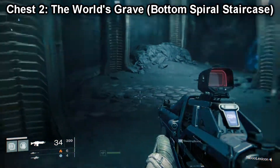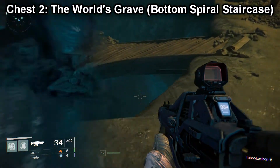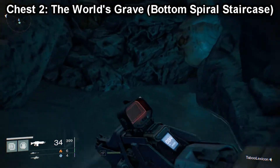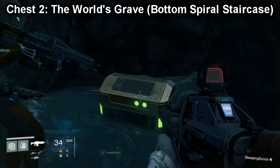Chest number two is in the World's Grave. It is right at the bottom of this staircase — I put spiral staircase because that's what it reminds me of, it's not really spiral. But it's down at the bottom in the water; you just kind of have to search around a little bit for it, and it's right in this little alcove area right here. So there is chest number two.